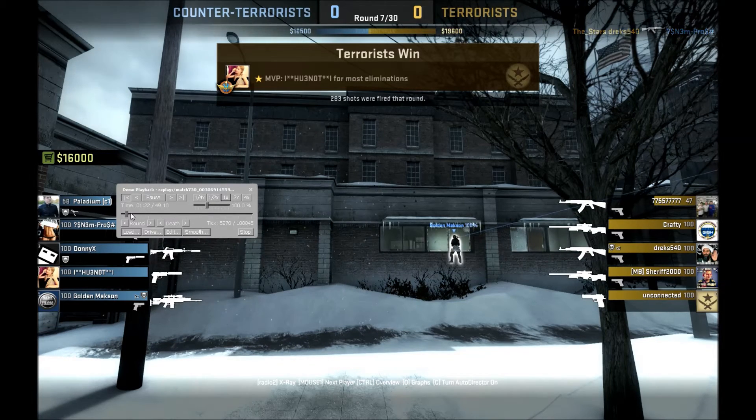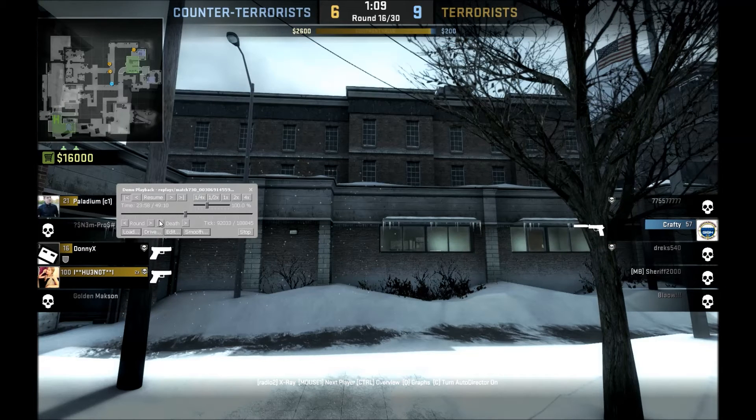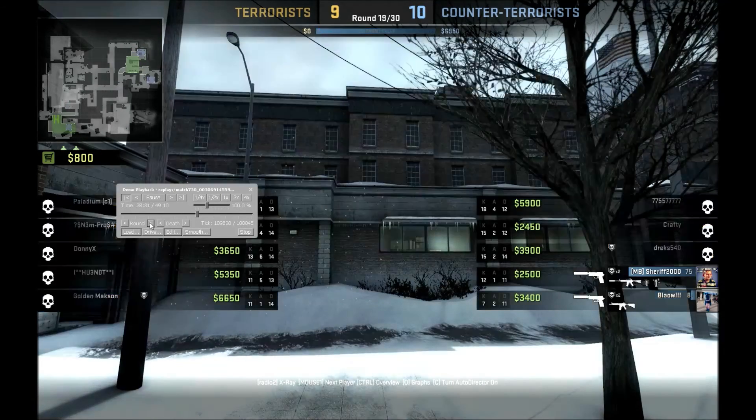So say you knew something happened at 30 minutes — you could go down and try and find 30 minutes on the timeline, or you could just click something down here. I'm quite close to 30 minutes, so now I'm going to click by round. This will go up each round or down each round depending on which one you click — up a round, up a round, up a round.